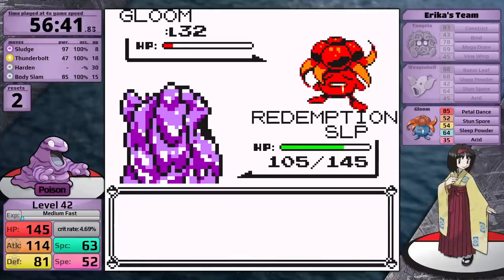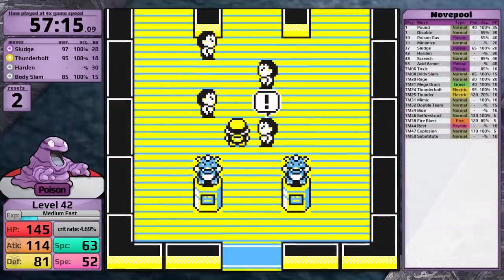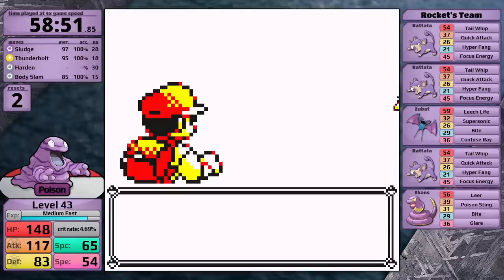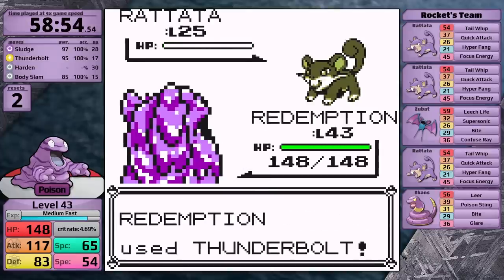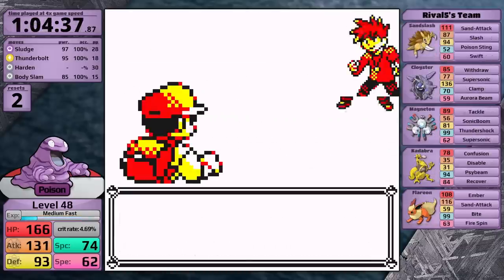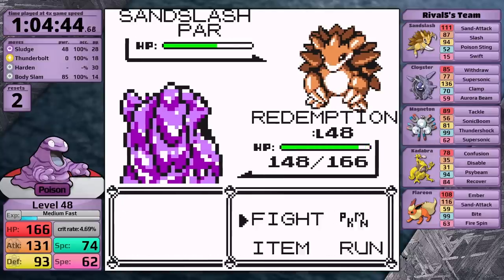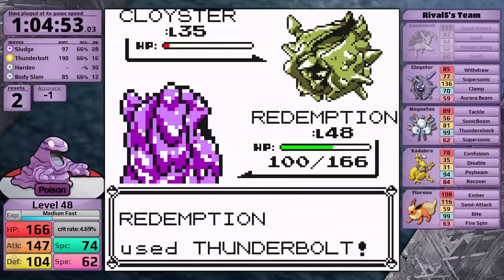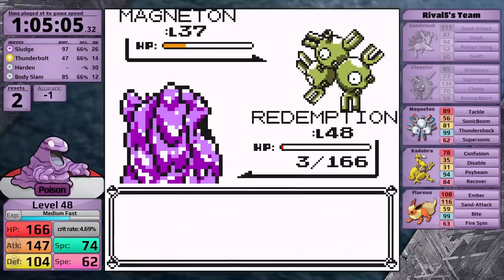Now the Badge Boost glitch: whenever I boost Grimer's stats with Harden or Acid Armor, it also boosts the other stats that currently have a Badge Boost. So when I use Harden, it boosts my Attack stat too. Once I have the Volcano Badge and Soul Badge, Grimer gets boosts to Attack, Special, and Speed. I continue training in the Fighting Dojo and Silph Co., fighting essentially every trainer. Grimer's moveset is great for training — three damage-dealing moves in Sludge, Thunderbolt, and Body Slam means I have to backtrack to the Pokemon Center much less. After all this, Grimer is level 48 against the rival.